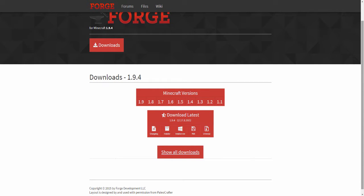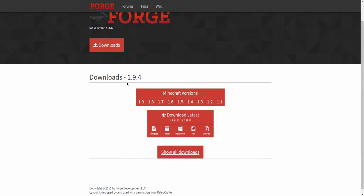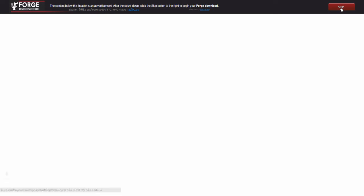You will need Forge for this mod, so go in the description down below and you will find a link to Minecraft Forge. When you're there, make sure it says downloads 1.9.4, then select installer. It will open up into this page — wait about six seconds for it to load, then select skip and it will download to your computer.